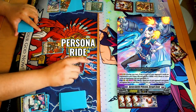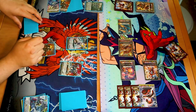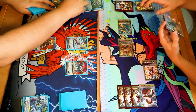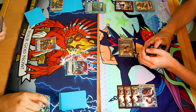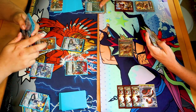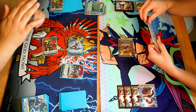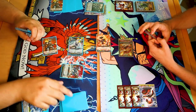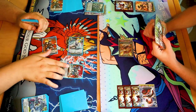Persona eye? Yeah. Call. Skill — soulblast one. I choose one of your front row rear guards and imprison it. Oh no. Oh no. Skill — counterblast one. Imprison your other two units. Soulblast one. Yep. Imprison a card in your hand. Enter battle. 31. 41. Triple drive. First check. Second check. Third check. Vanguard. Sure.